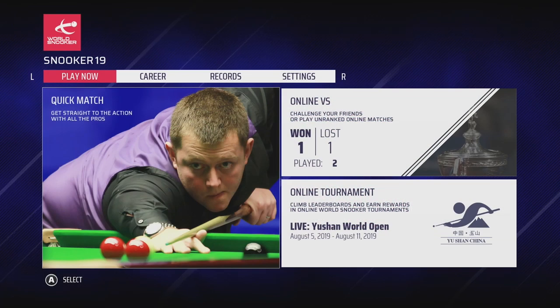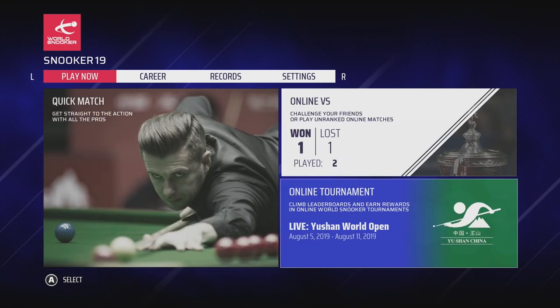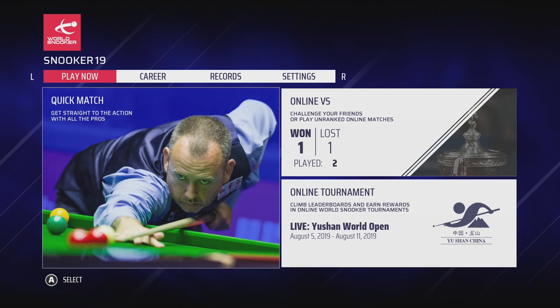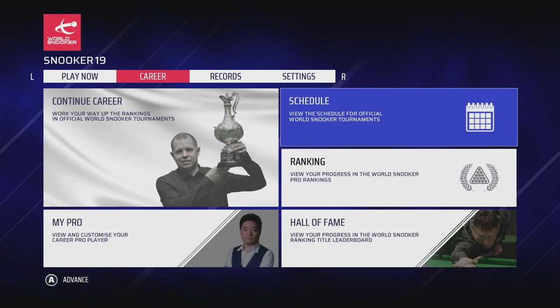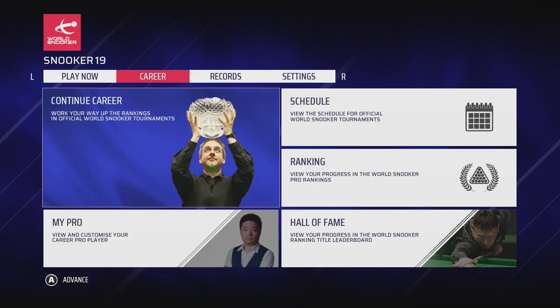Here we are in the main menu. This is the hub that gives you access to the various game modes and features. It's worth noting that Snooker 19 is the official world snooker video game and the only fully licensed snooker game on the Nintendo Switch. The partnership with World Snooker has been invaluable, bringing a wealth of powerful, authentic licensed content.